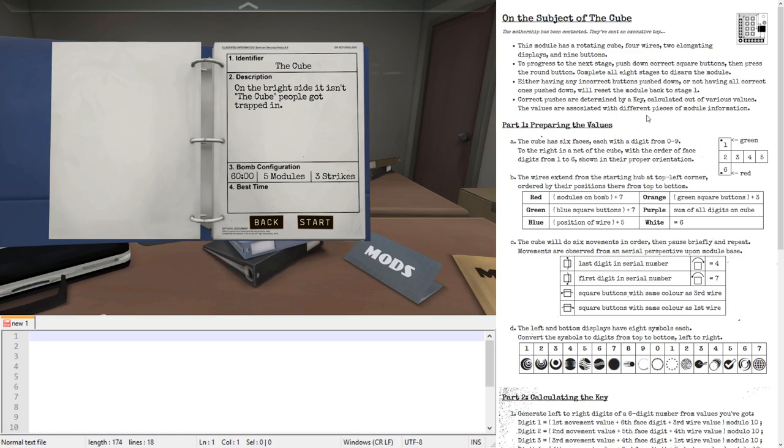It might be worth mentioning that the author of the module has disavowed the result of his own challenge. He feels that the manual is kind of like a cheat sheet because it leaves something out. But it needs to be remembered that when you figure out the rules as part of the challenge, some extra steps from the original author's manual — there is no way to deduce them. So let's get started.